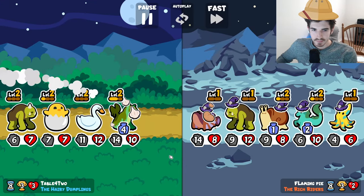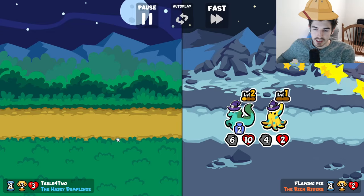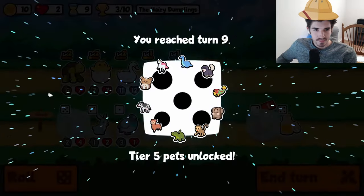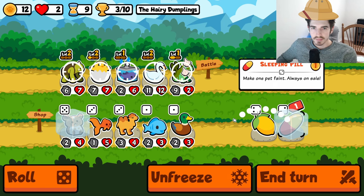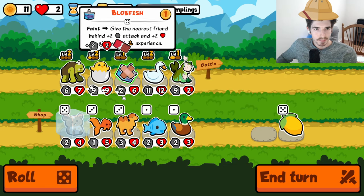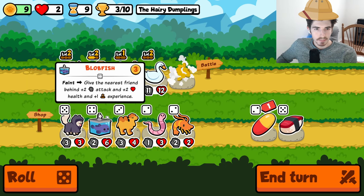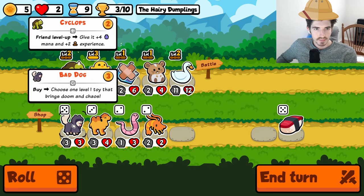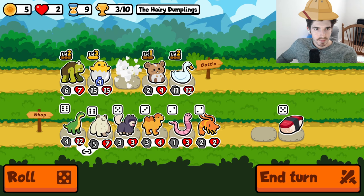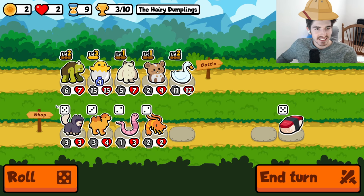Ooh, hello! Dude, that's a great strategy - throwing potatoes on your team. Ooh, I need to do that. You know what, I think I'm giving up on the bunyip. Let's go here. Get him out of here.